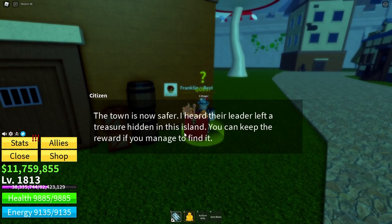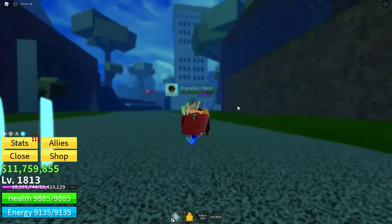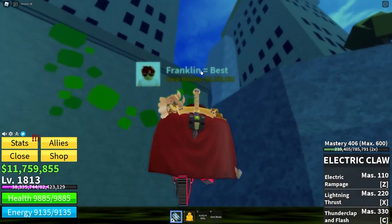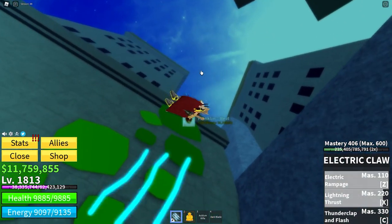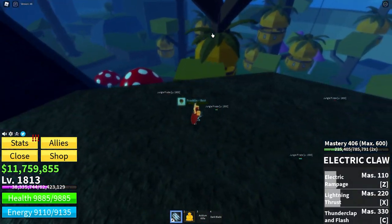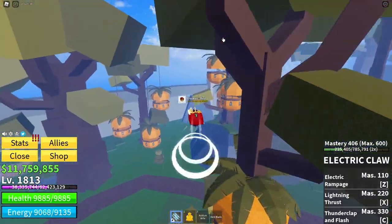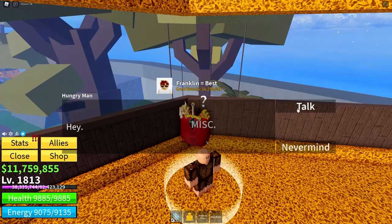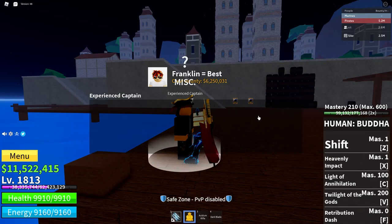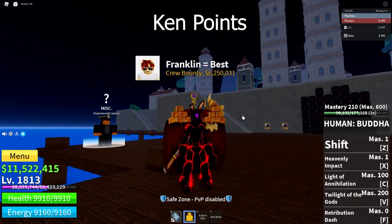The town is safer. Now, once you have finished those two quests, you can go over to these giant pineapples in the sky. Right over here. Go to the one that's highest up, which is right over there. Go inside and talk to the Hungry Man. If the Hungry Man says to go away, then you have to go back to Sea 1 to see how many Ken points or Observation Haki points you have.